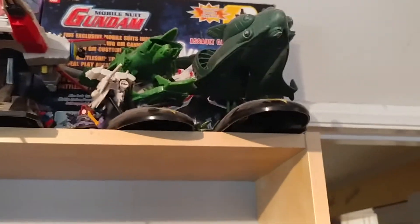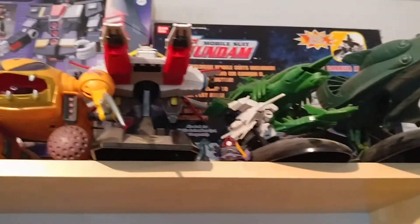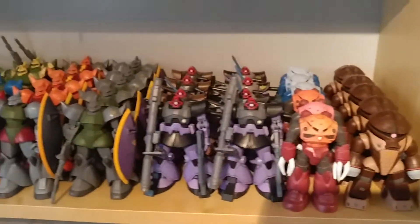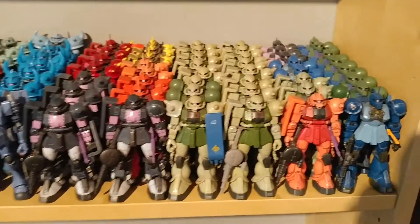Coming up here we have the Lily Marlene Zanzibar, the Purist Musai, the Albion, a Little Dom hiding right over there, the Zakrello, and three of the Big Ro. Now coming down here we have the Zeon collection — it has grown quite a bit, not as much as my Federation shelf which we'll get to next. But this is a pretty strong Zeon force if I do say so myself.